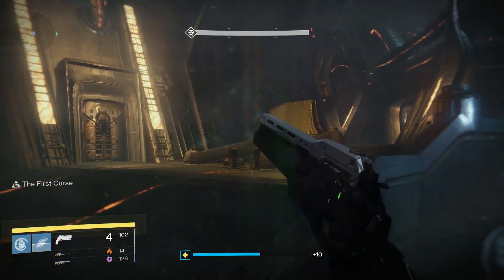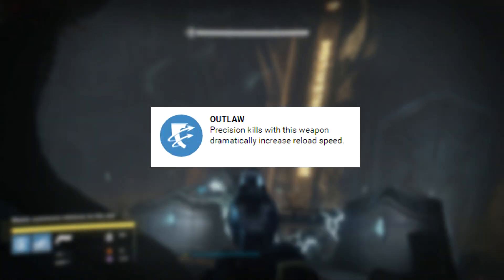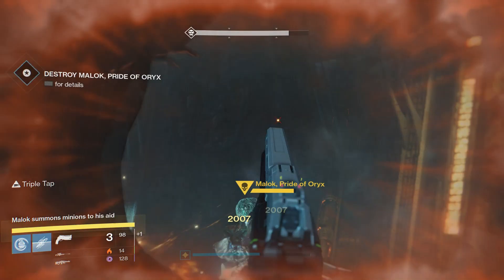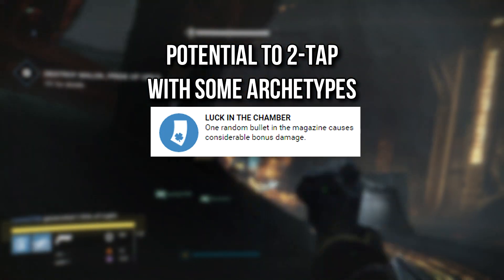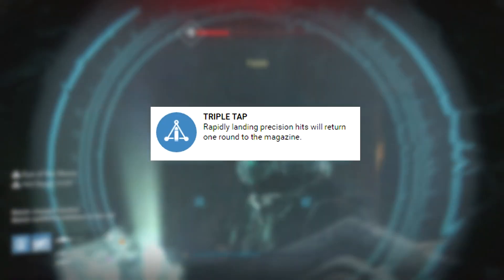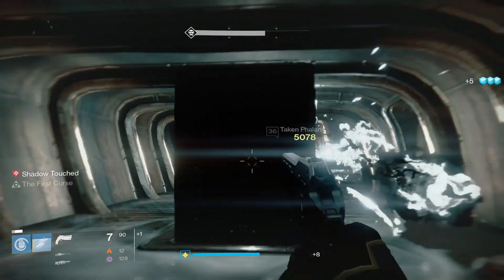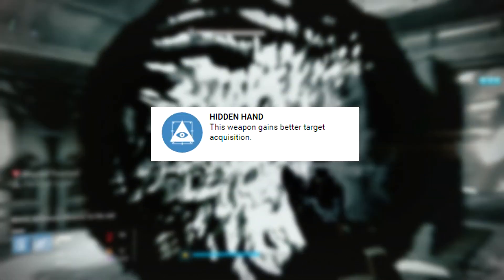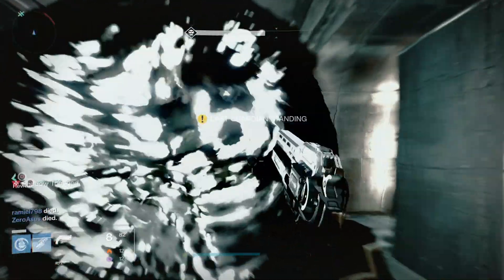Other good perks to go for on a hand cannon are Outlaw — since you're going for precision shots anyway, this one is a no-brainer, and if you end up getting rifle barrel it will help negate that reload penalty. Luck in the Chamber: hand cannons hit hard and can hit even harder with this. Triple Tap: this makes hand cannons even better in PvE since you will probably be landing multiple precision shots, though not so great in PvP. Hidden Hand: hand cannons have a lot to gain from upping their aim assist, and this is a really good perk to have if you want a hand cannon for PvP.